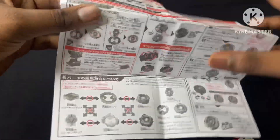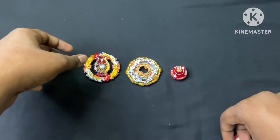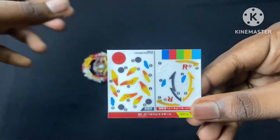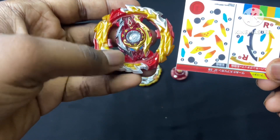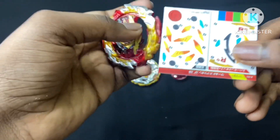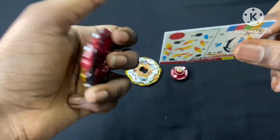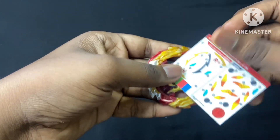We are going to check that out. We can put the sticker here. Here's the sticker — this sticker goes in its place. We need to put the sticker here, so we are going to put the sticker here. See you guys!